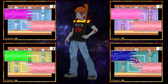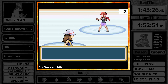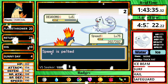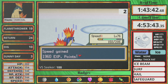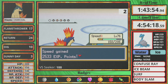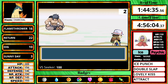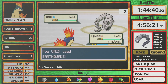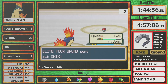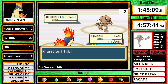Let's do this! On Lorelei, I start off with Sunny Day and spam Flamethrower while holding the Charcoal. Some of her Pokemon try to use Hail to get rid of the Sun, so I have to keep bringing the Sun back — it also helps make her water moves do 50% less damage, so it helps defensively too. On Bruno, I set up a Sunny Day on his Onix and spam Flamethrower for constant one-hits. On Hitmonlee, the Sun goes out so it wasn't a one-hit, but I get a lucky critical hit — nothing really too threatening.